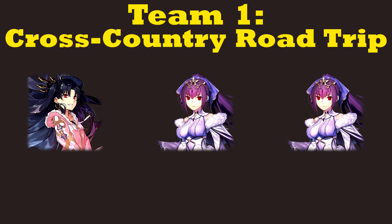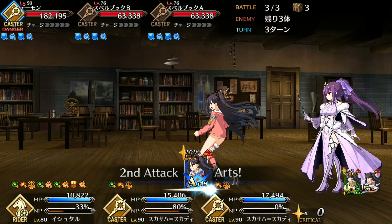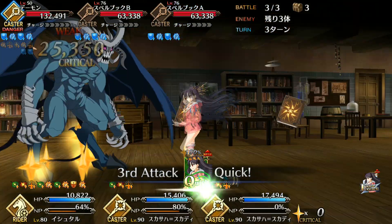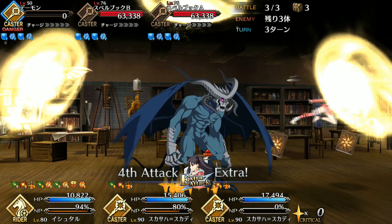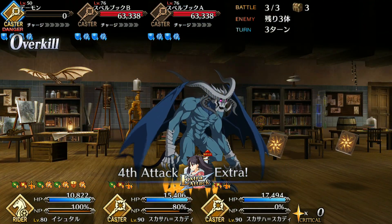I know you're as tired of hearing it as I am of saying it, but the end-all be-all for quick attackers is Scotty. On top of the usual massive damage and looping potential, Scotty amplifies Ishtar's crit damage while Ishtar herself has NP gain modifiers to make the process smoother all around. A very strong, if predictable, combo.